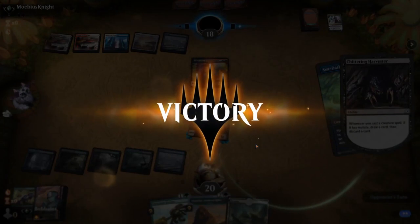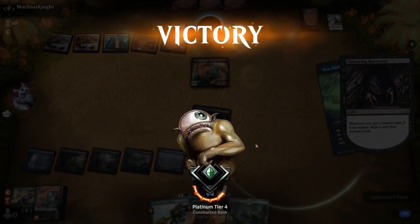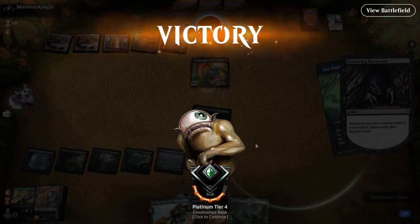That was Sultai Mutate — it can be an extremely powerful deck. The fact that it has the ability to turn on a dime, going from building up your board state and then swapping over to destroying their board state with things like Dirgebat and Chittering Harvester, is really powerful. Gem Razer being able to blow up random enchantments and artifacts can deal with any problematic permanents. My testimony is that I climbed from Silver 2 to Diamond 2 with this deck — my win-to-loss ratio is insane.